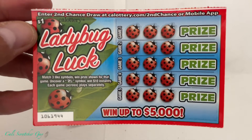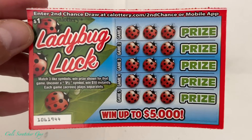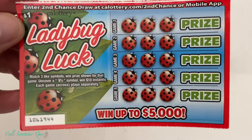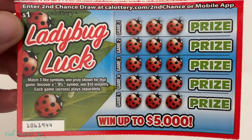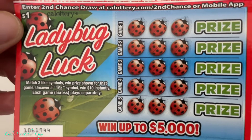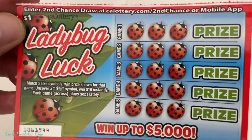Before we get into the scratching, let's go over the instructions real quick, just in case you guys are brand new at playing this card, so you have an idea of how to play it. Bottom left: match three like symbols, win prize shown for that game. Uncover a stack of money symbol, win $10 instantly. Each game across, play separately.